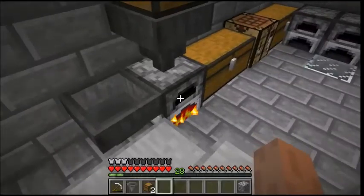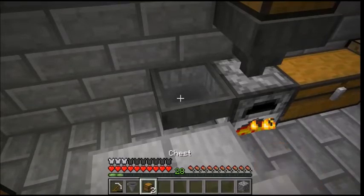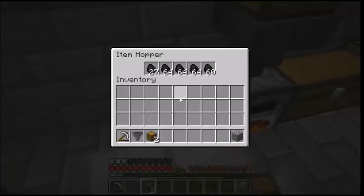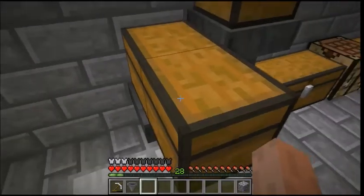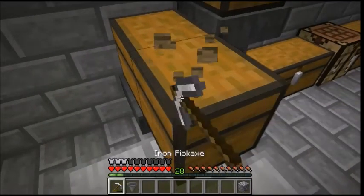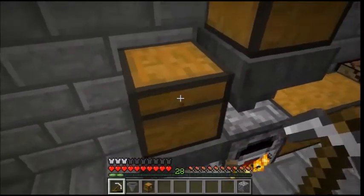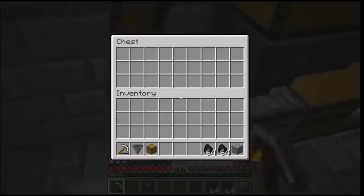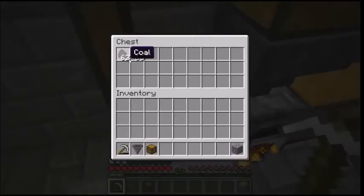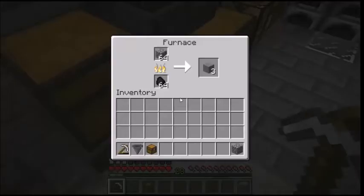You have a full setup right there. The coal will last a while, but if you want, you can shift-click a chest on top of that hopper and fill that with coal too. That way you never have to do it yourself again. So the stone feeds into this hopper, and the hopper goes into the furnace.